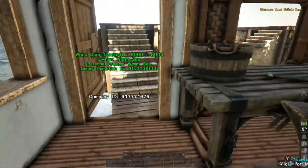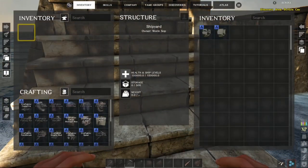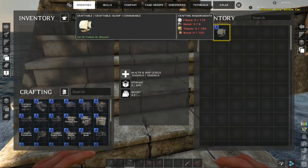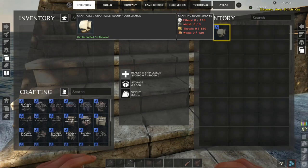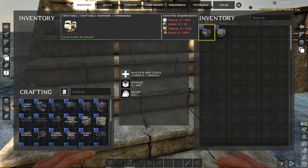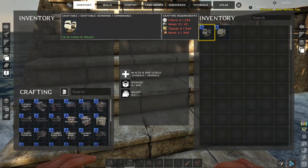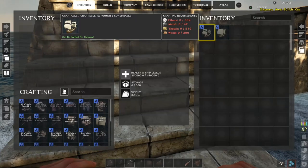So what do we need? A little sloop takes 110 fiber, 8 metal, 180 thatch, and 120 wood. And then the schooner, which is what we're making today, needs 300 fiber, 42 metal, 540 thatch, and 390 wood.